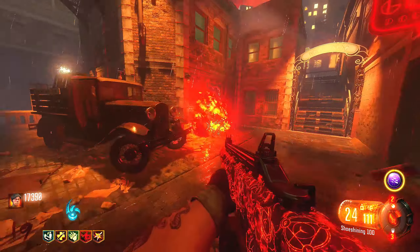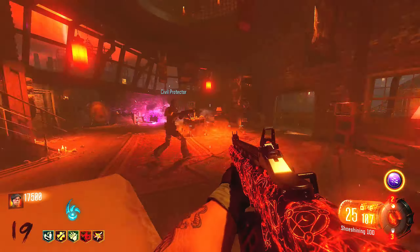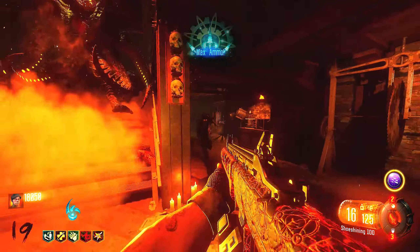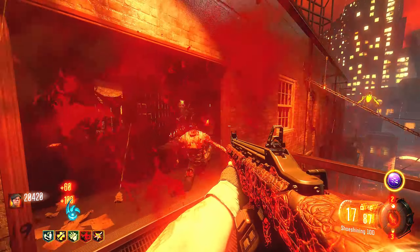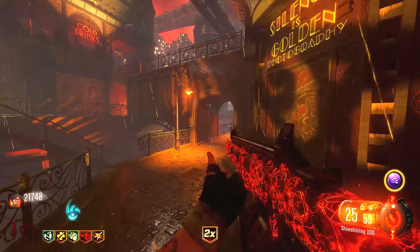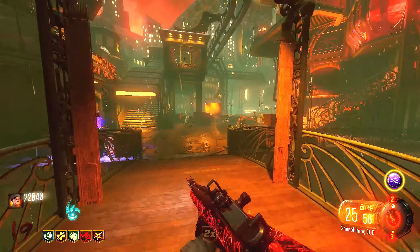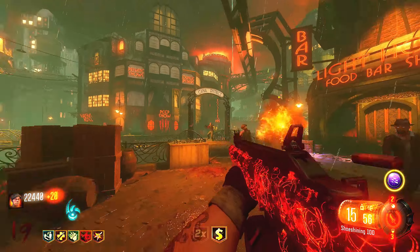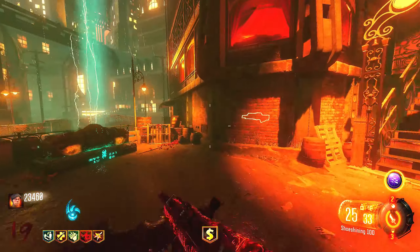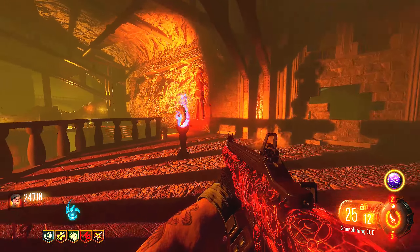Final flag done! Now we have Margwa apocalypse — multiple Margwas spawning. I've got insane firepower that you cannot keep up with. Flag step is over — all that's left is the boss fight. I grabbed Fatal Contraption earlier from the Gobble Gum machine and that's going to make this boss fight even more of a joke than it already is. The Shadows boss fight honestly isn't that crazy. Saved one zombie, activating the summoning with all four Keepers — let's go.